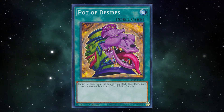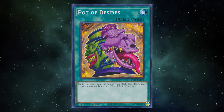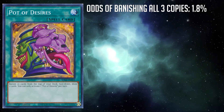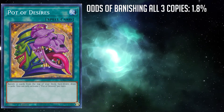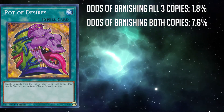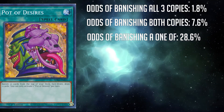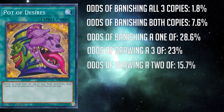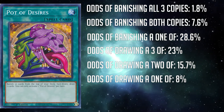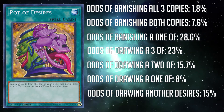This is all assuming all copies of a given card are in the deck when you activate Desires, and that the deck is 40 cards. If you play three of any given card, there's only a 1.8% chance to banish all three copies — not even a full 2%. The odds of banishing both copies of a 2-of? Only 7.6%. Banishing any given 1-of? 28.6%, meaning it only really happens on average 1 in 3 games. The chances of drawing a copy of a card you play 3 of? Roughly 23%. Drawing a 2-of is 15.7%, and a 1-of is 8%. And the most important one: the odds of drawing a second copy of Desires is about 15%. So basically just skip the 15% of duels where you draw the second Desires — you're good.